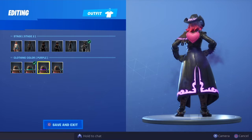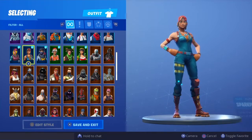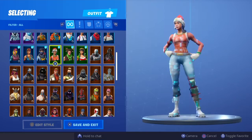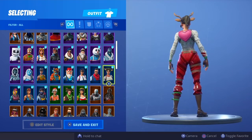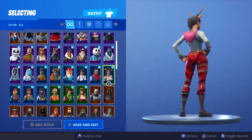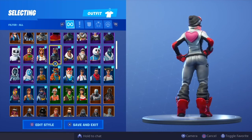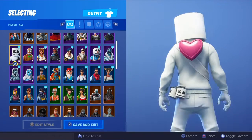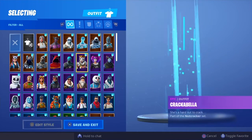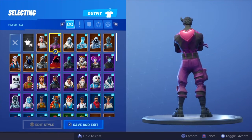That actually looks fire - let me know what you guys think in the comment section. Next row up we'll give it to Nok Nok - really nice. This row I'll give it to Red Nose Raider, really like that combo. This row it's either the new selectable style for Powder - the white style - or we go with Marshmallow because he's a black canvas and it looks really clean. This row hands down we're giving it to Lace. And in the top row we'll give it to the Fallen Love Ranger.